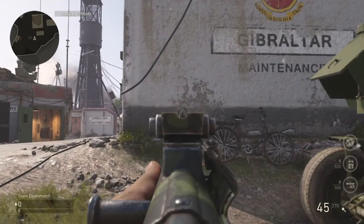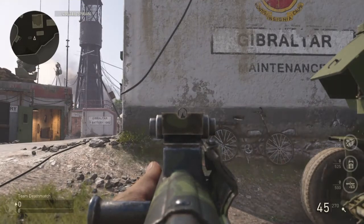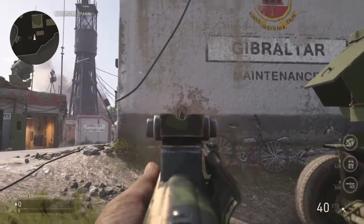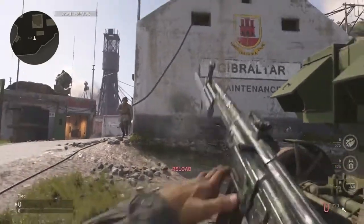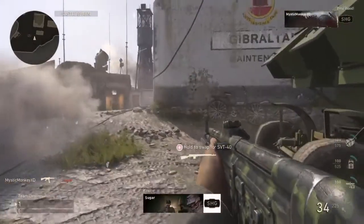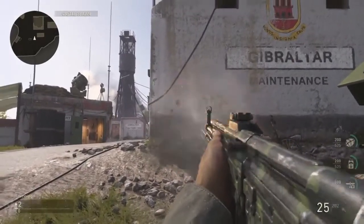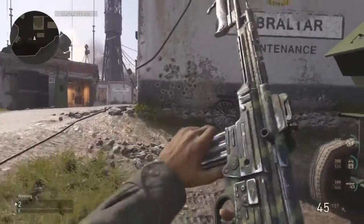Moving on to idle sway — as you can see in the gameplay in the background, idle sway doesn't move that much, making the STG-44 not the greatest but not the worst for idle sway. Recoil starts out good in the beginning but gets higher as you continue to shoot; don't worry though, you should be killing enemies before recoil goes too high. For hipfire, this gun is amazing — it is extremely accurate and is probably one of the top two guns for hipfire.